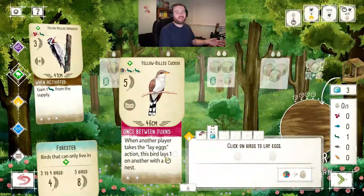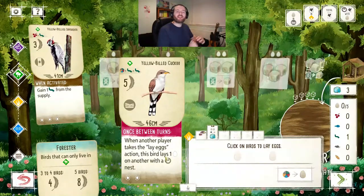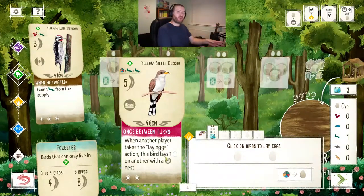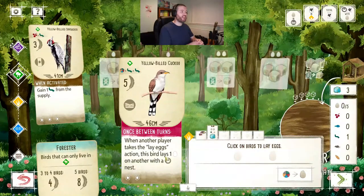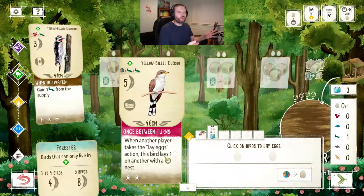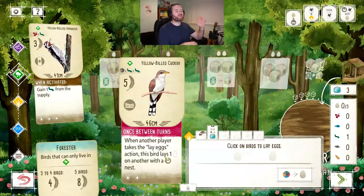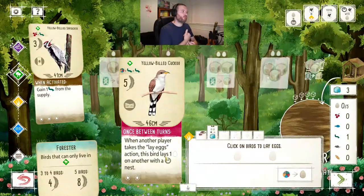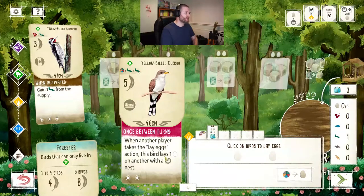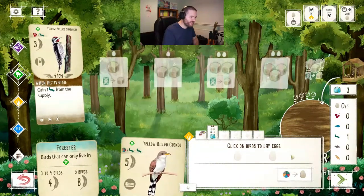I'm going to lay two eggs now, and since I get points for eggs in platform nests, I'm putting both on the hawk. One thing I didn't demonstrate earlier - when you click on a bird, you hear its call, and that works for all of them. You can actually learn your bird calls as you play, which is fantastic. It's not much use for me since most of these birds I'll never see, but the physical game has expansions including a European bird expansion.